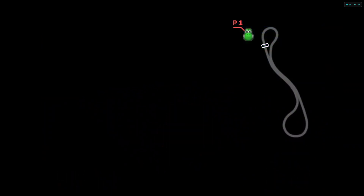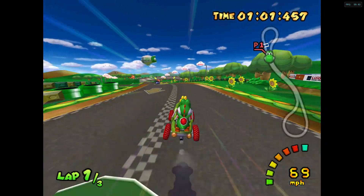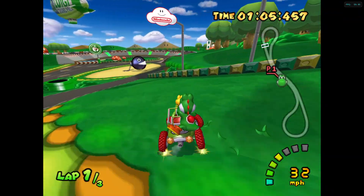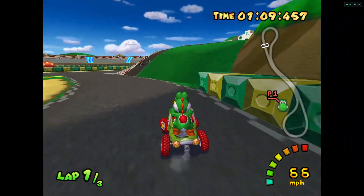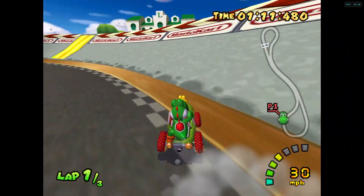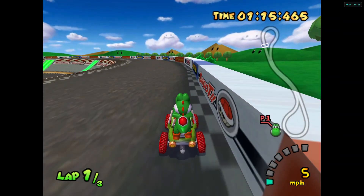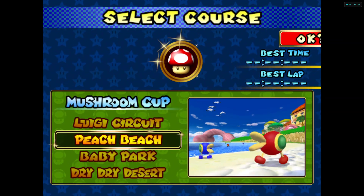There are a few areas, but I think Star Cup and Flower Cup are going to have more tracks that are actually explorable — Mushroom City is going to be an explorable one as well. I don't think there's anything left to explore here on Wario's Mansion. Next will be Peach Beach.